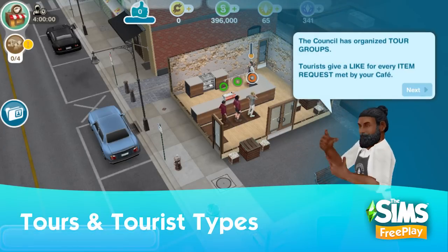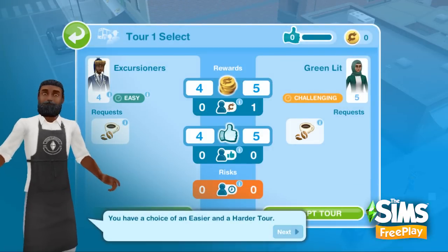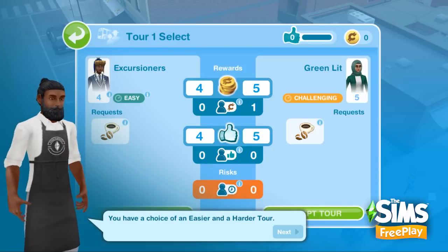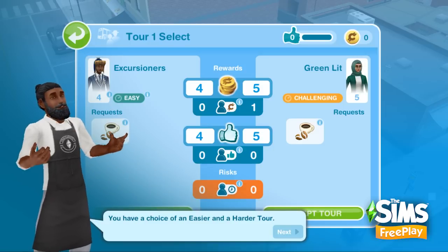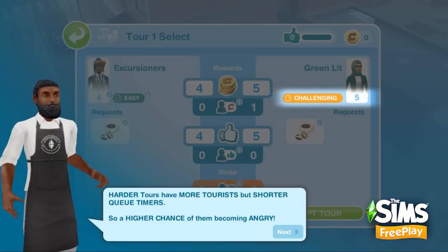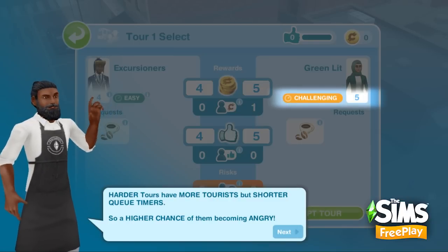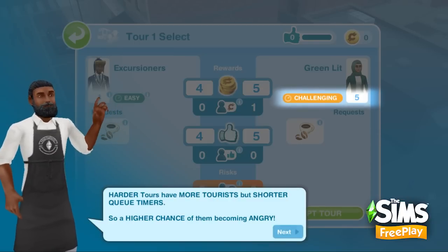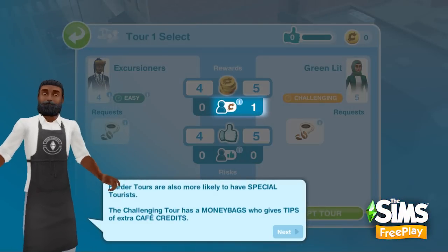Here we are going to take a look at the tour select screen for the first time. You have a choice between easy, challenging, or difficult — different levels of tours depending on what you want to focus on, whether it's getting cafe credits or getting likes. There are different themes, and within each theme a different group of tourists. You can see here how many tourists you're going to get — this challenging tour has five tourists and the theme is Greenlit. As Barry is kindly explaining to us, we have special tourists inside the tour groups, and more difficult tours have a higher chance of having those special tourists.